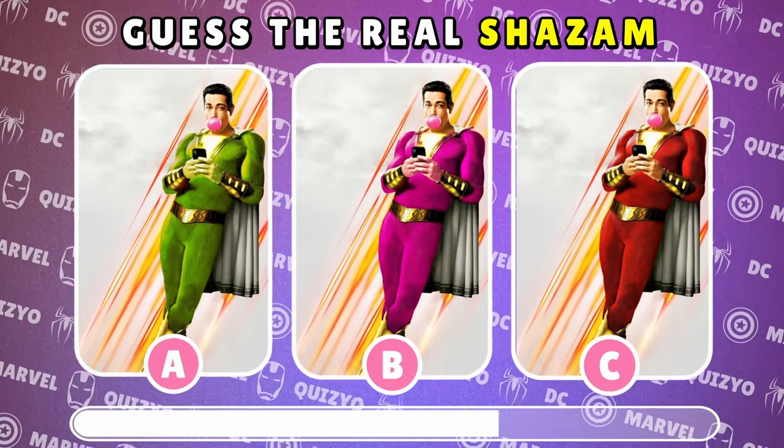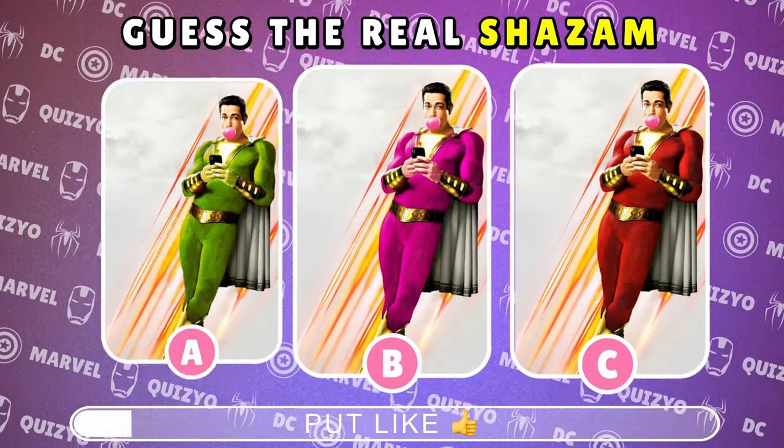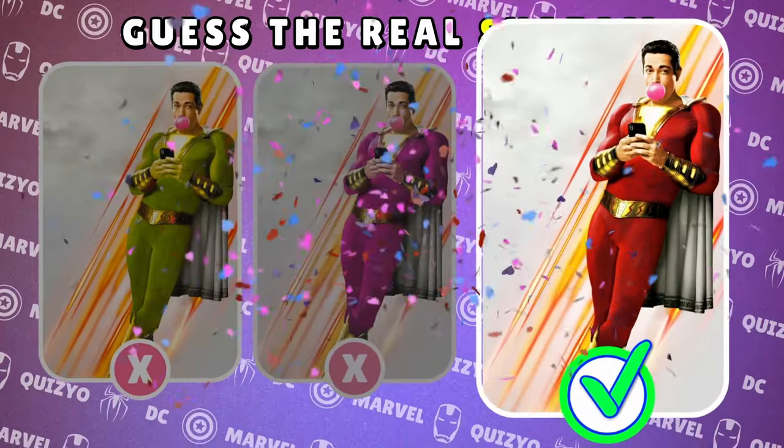Calling down the lightning, it's Shazam. Which one of these is the real magical hero? Shazam wears a red suit.